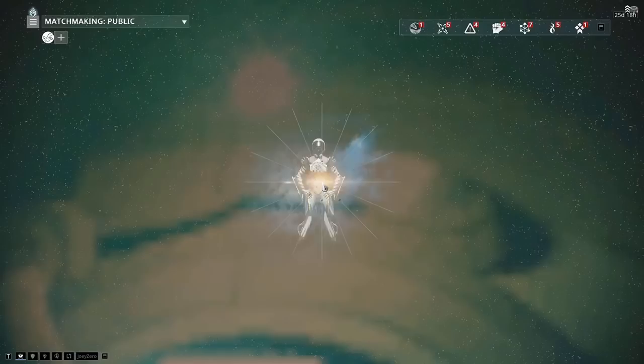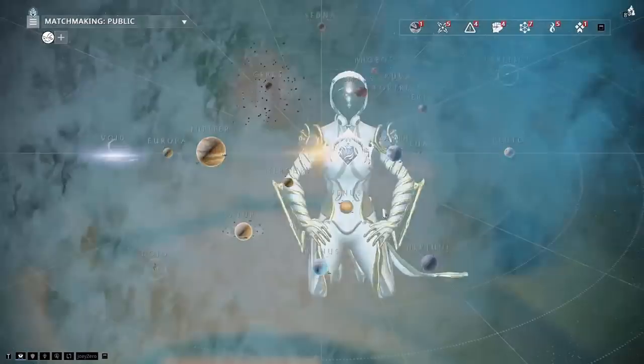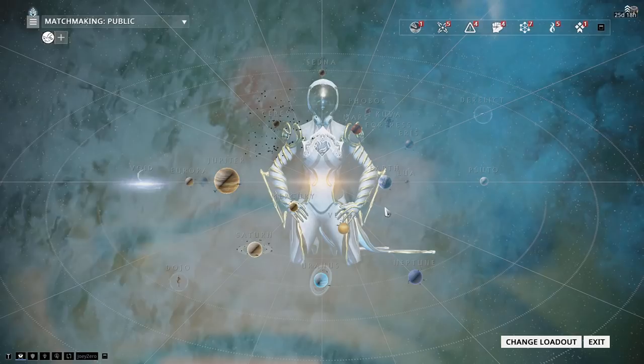Not too long after, you should reach your ship and see your Star Chart. At the beginning, your priority should be unlocking the Star Chart as fast as you can. While doing so, you're forced to do main quests as your junction requires it.